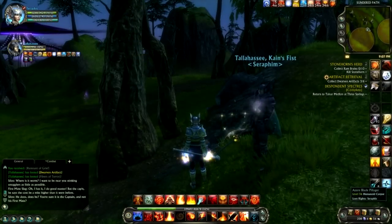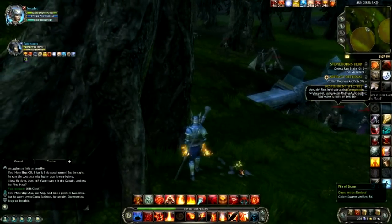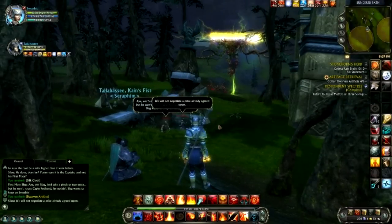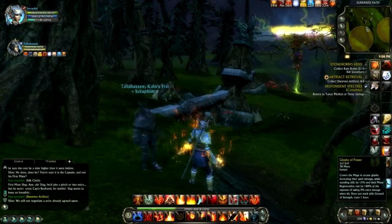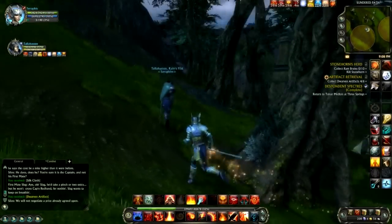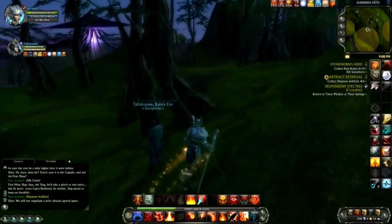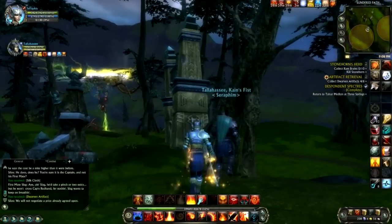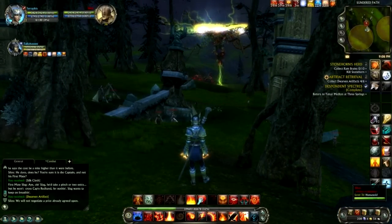That ability just did 1,320 damage in one hit! The problem with the sparkly hands is that it looks like everything has loot because of the way my character's positioned — everything looks like it's got something to pick up. It's a hard knock life — first world glowy sparkly hand problems.